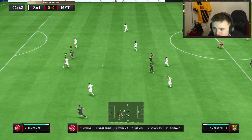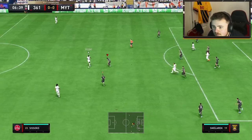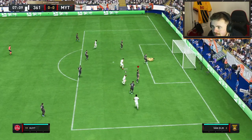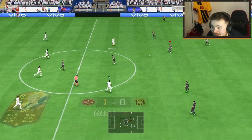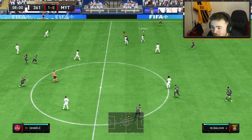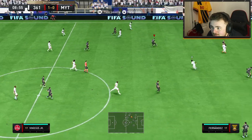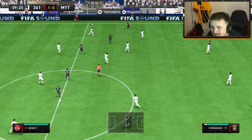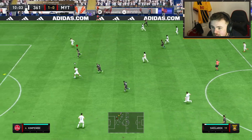Nice interception early doors, by the way. Smolerek through the middle - first time here, he's moved the keeper. Big save for Donnarumma. We stepped off him a little bit. My man looks lively by the way - they can't underestimate him because of the lack of special cards in his team. He still could be a baller. Look at the press as well - we've got a game on our hands.